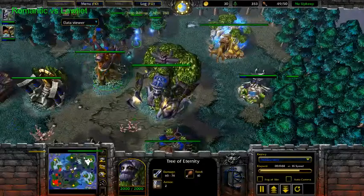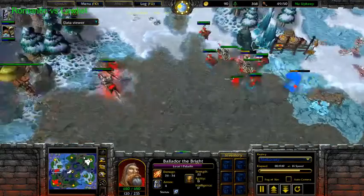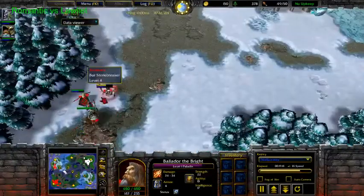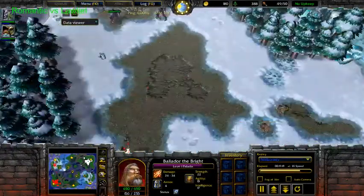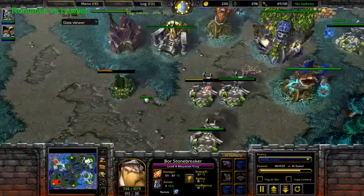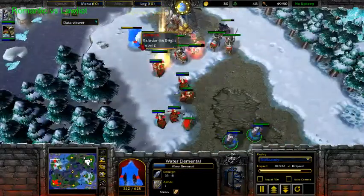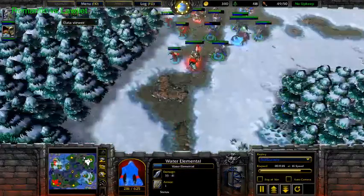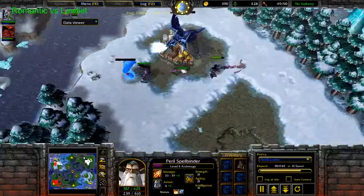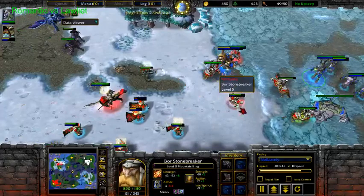Paladin is still level 1 — Divine Shield would be so much more helpful. If he gets Paladin level 2, that would be a big game changer, because then he can finally keep his Paladin safe and spam those Holy Lights. Now he should have — I don't know if he went Aura level 3 or if he's got the Water Elementals. I think that's Aura level 3, because the mana regen is going very fast.